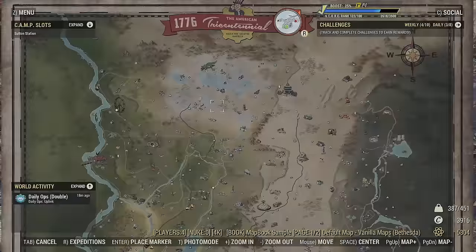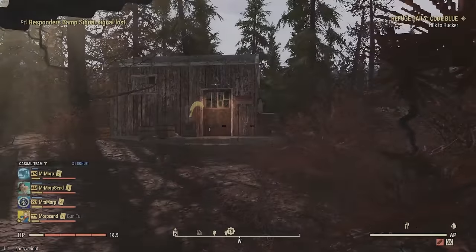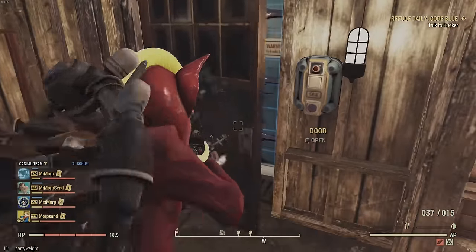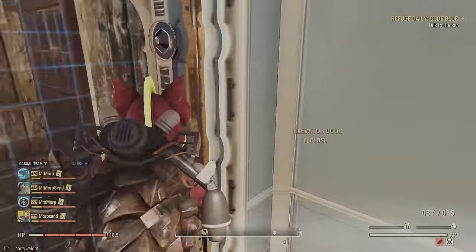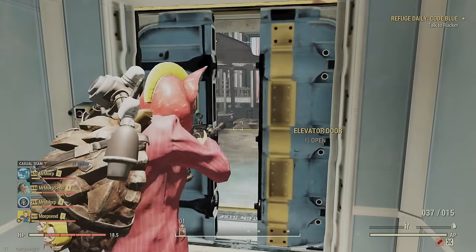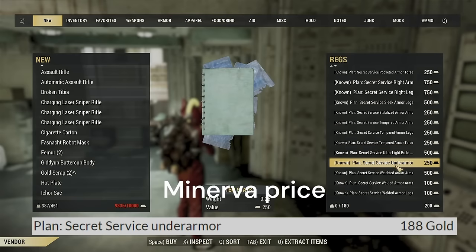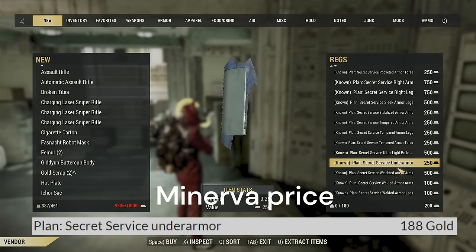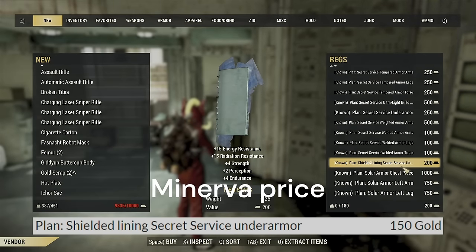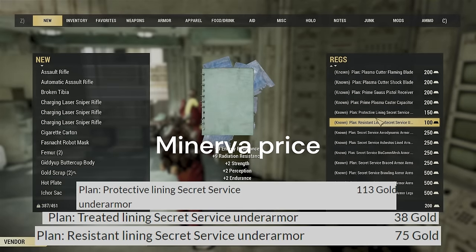If you don't want to go from Minerva and you've completed the Wastelander DLC, you get access to Regs down in Vault 79. Regs is off to the left. I'm also including a link in the description to Nuka Knights, which has a great page on stats for Minerva, and I've included the price with the Minerva discount in the description.